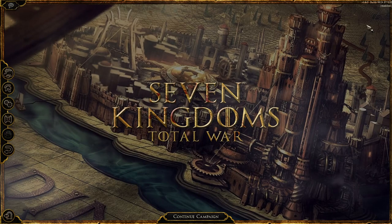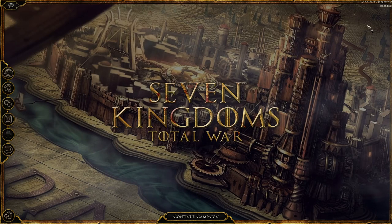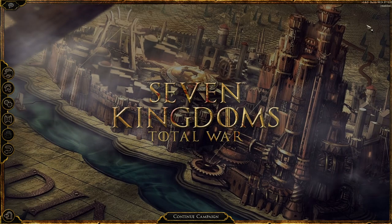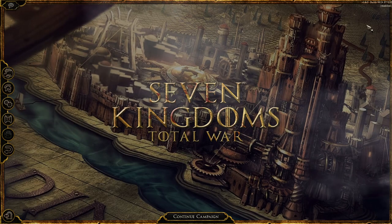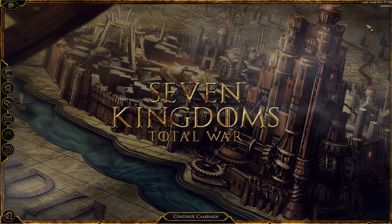Today we'll be taking a look at a brand new mod that is currently in the early stages of development. This mod looks to bring in the Seven Kingdoms and Game of Thrones universe into Total War Attila and the Grand Campaign, adding in new religions, units, buildings, abilities, generals — all that lovely stuff to give a really awesome Game of Thrones experience. I'm really surprised that someone hasn't done this before.